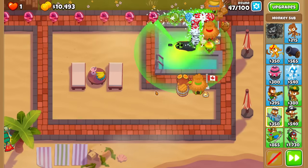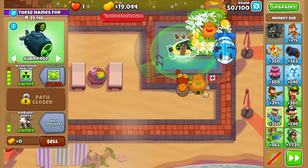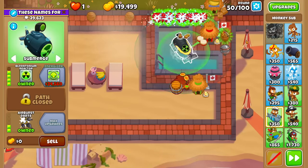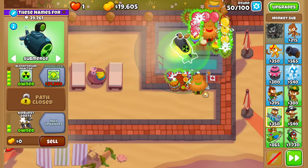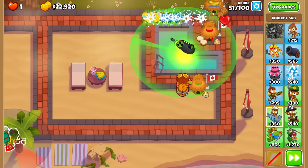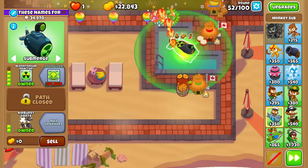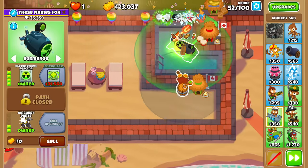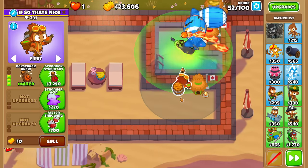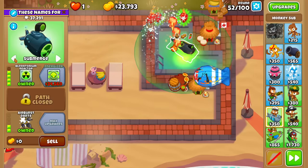I'll probably end up needing the Jerryfire in the 50s, because when there's multiple Moabs it's gonna be a struggle being able to pop all of them down. So I'll just go for the Jerryfire this round — round 52 has multiple Moabs. Getting Jerryfire does help us keep bloons out of range of the alchemist, so it takes away fewer pops. Right now 200-300 pops is not a whole lot to worry about.